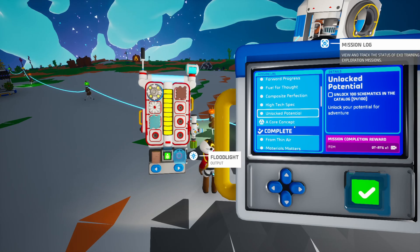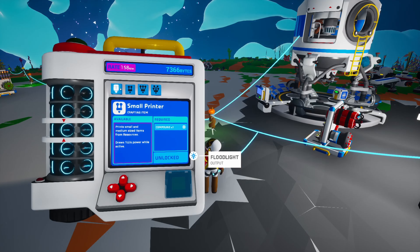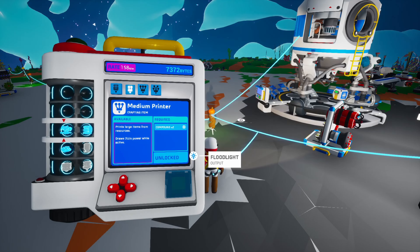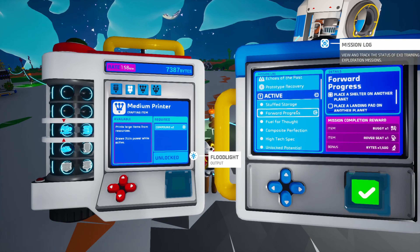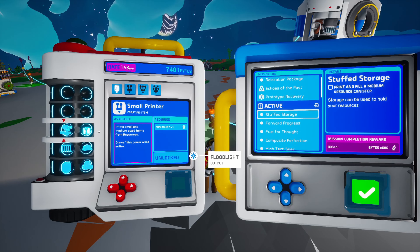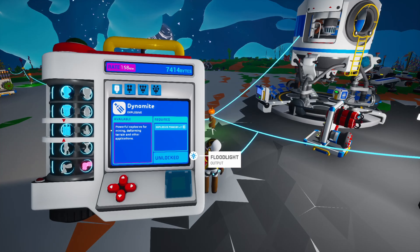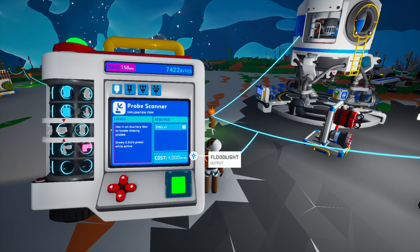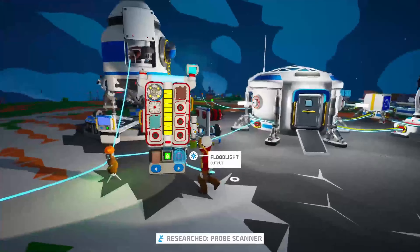Sounds good. Nice, sounds good to me. We're gonna research something really quick — a probe scanner. Probe scanner needs one steel, and that is expensive. So we gotta make a steel — we gotta figure that out next episode as well.